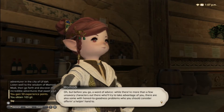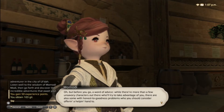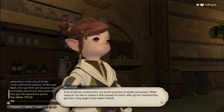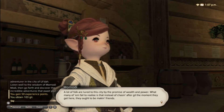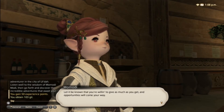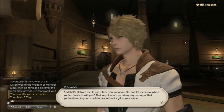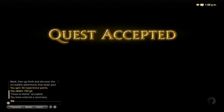A word of advice: while there are unsavory characters who'll try to take advantage of you, there are also some with honest to goodness problems you should consider offering a helping hand to. Let it be known that you're willing to give as much as you get and opportunities will come your way. Quest accepted — 103 gil and 50 experience points!